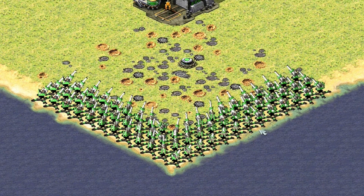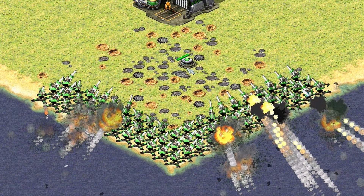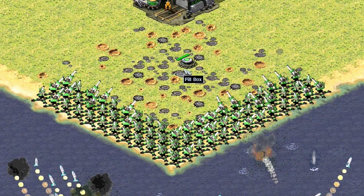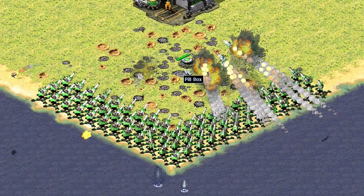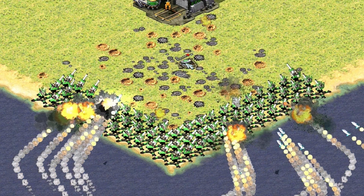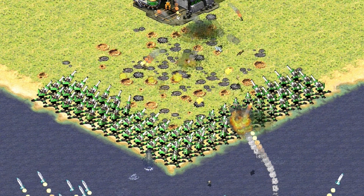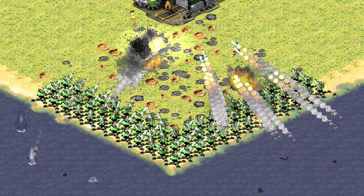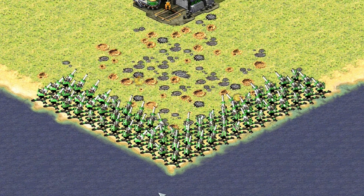Focus on the anti-air defenses in the second clip — look how distracted and slow they are at targeting the rockets. This is one of the most fantastic tricks to use, especially late game when you have no sea control, or when enemy ships are far away and you want a sneaky attack. Few people know about it, so use it and your enemy will stay frustrated wondering how you did it.